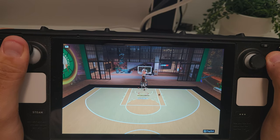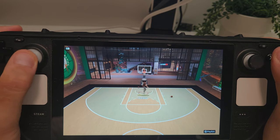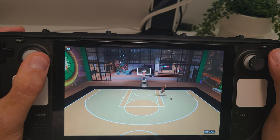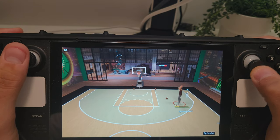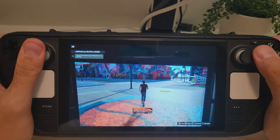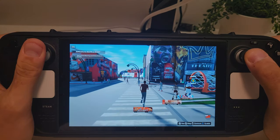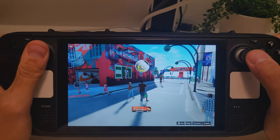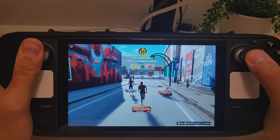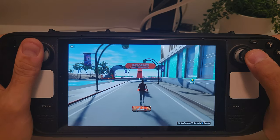I also jumped into MyPlayer mode to see how it holds up. During actual games the fps stays solid, sitting around 60, just like in the regular mode — which is exactly what we want. Now if you're moving around the city you might see some dips, sometimes into the 40s or even the 30s, but that's just when you're out and about, no big deal. The important part is that during games themselves it's still giving you that smooth 60 fps, and that's what really matters when you're hitting those step-back threes or throwing down a dunk in MyPark.